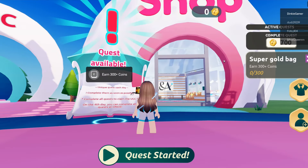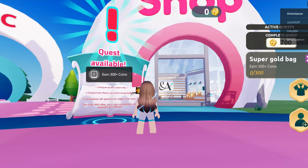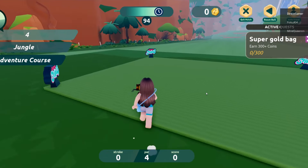Now go to quest and start the quest. You need 300 coins. These are really easy to get — you get them by playing golf. It took me 4 games which is less than 10 minutes.